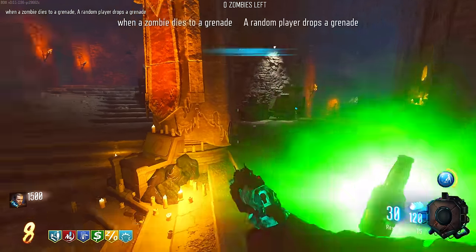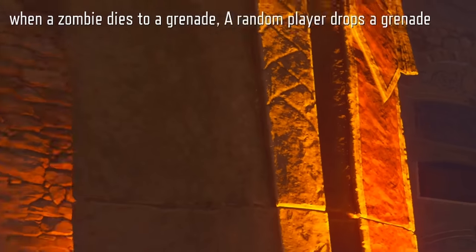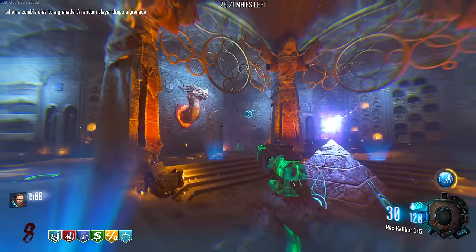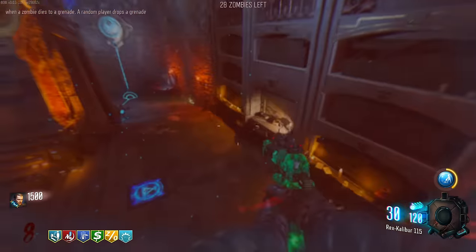Turn on anti-grav - we'll go with one of the bows. A free perk on the last zombie. When a zombie dies to a grenade, a random player drops a grenade - interesting. I want to get Jug, but obviously Jug's not going to be in the same location unfortunately. Where is the shield? It's always in this spot - the most awkward one.